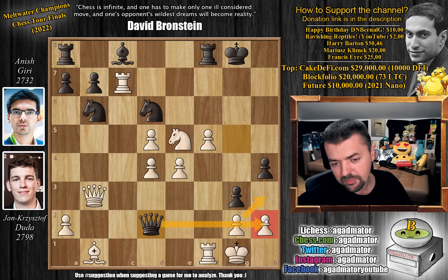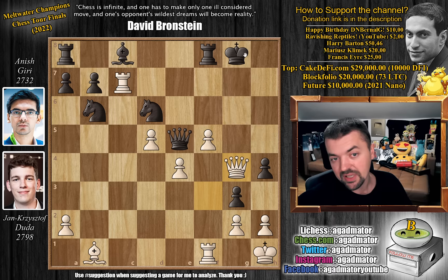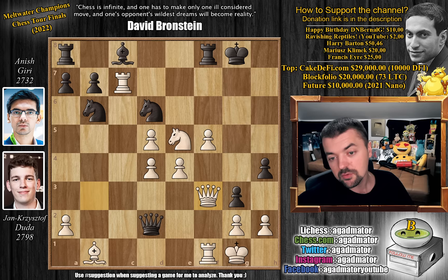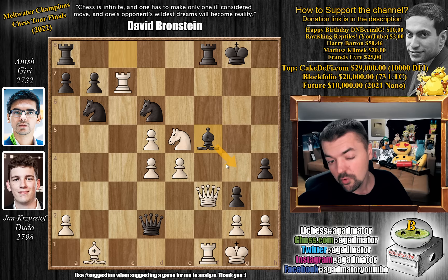And if you capture, then you get checkmated on h2. But Duda places queen to f3. What is this sorcery? If queen captures on d4, check, queen captures on e5 — can you just give up this knight? It turns out you can. For example, if you play queen captures on d4, check, king h1, and queen captures on e5, just queen g4 check and black gets checkmated — king h8, queen to h5 check, king g8, and queen to h7 will be checkmate. So after queen to f3, Anish says he has to play something, otherwise he's just dead. So bishop captures on f5 — he gives the piece back to connect his rooks and for the moment prevent queen to g4. E captures on f5, queen captures on d4, king to h1.